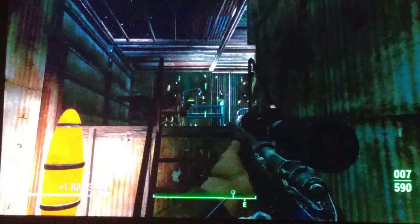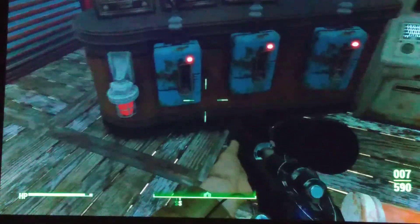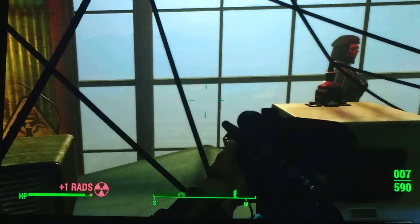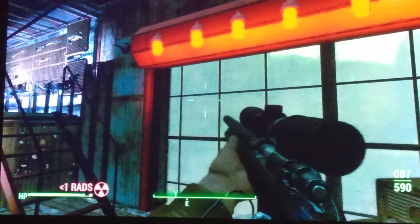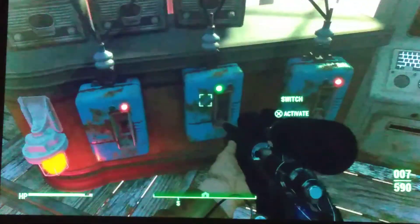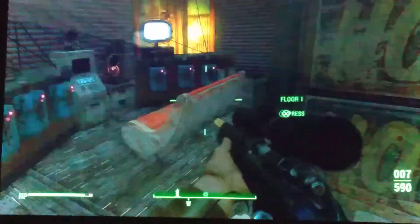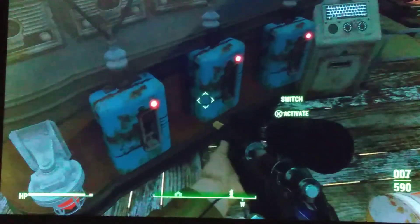I've been having some power fluctuations lately ever since I added in the new missile battery — now my red lights are off. Oh, there you go — those turn on when you open it. Anyway, that's my Fallout base.